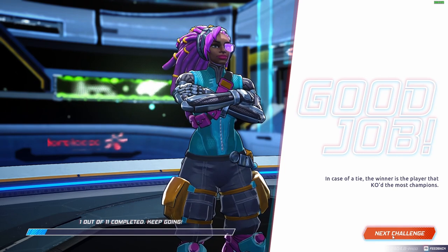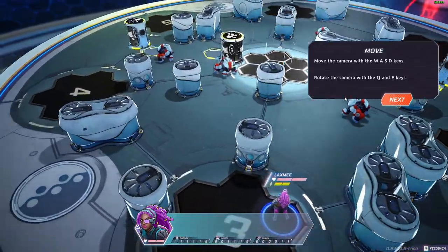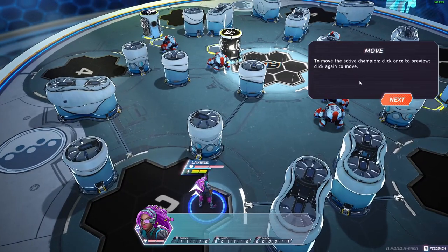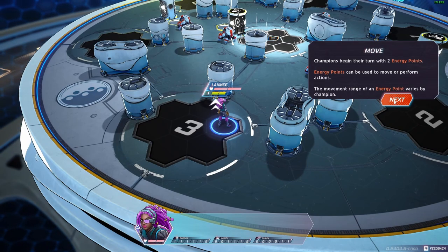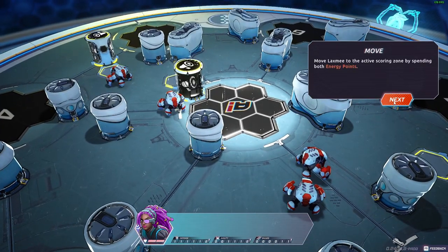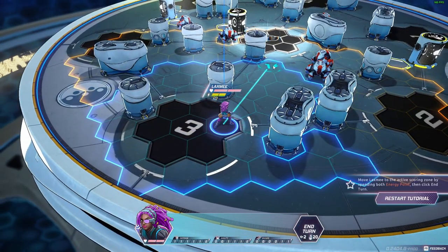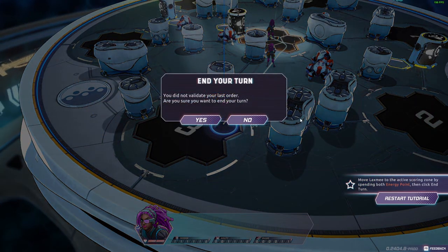It's like a turn-based competitive game. In case of a tie, the winner is the player that killed the most champions. You can move the camera with WASD, rotate with Q and E, click once to select the active champion and click again to move. Each turn you begin with two energy points, which can be used to move or perform an action. The movement range per energy point varies by champion.